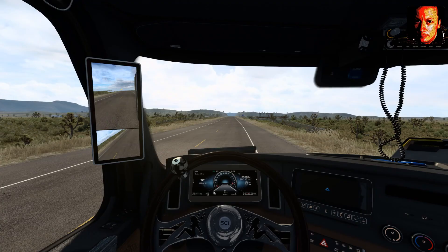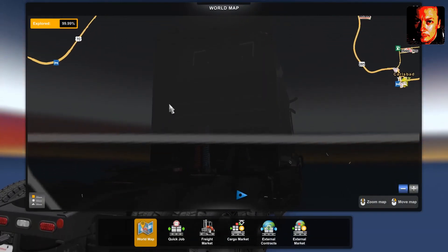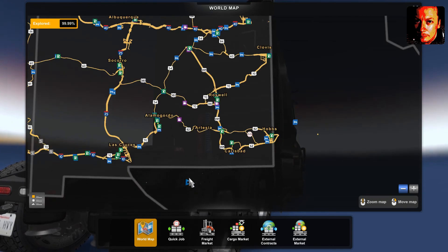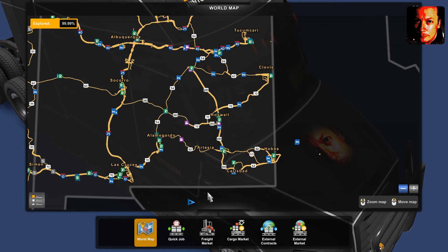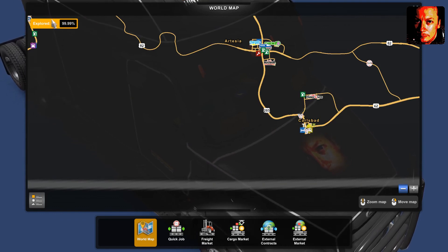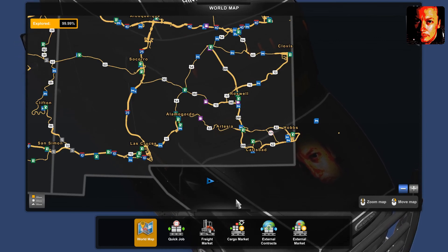Welcome back truck sim fans, this is part two of our sneaky preview of the state of Texas. Let's have a look at what we're going to cover today — all these pieces south, roughly southwest of the town of Carlsbad. I think looking at the real maps, I am roughly on US Highway 62, the Texas Mountain Trail, starting in Hudspeth County. We'll have a look at the other place to the west of it later on in part three.